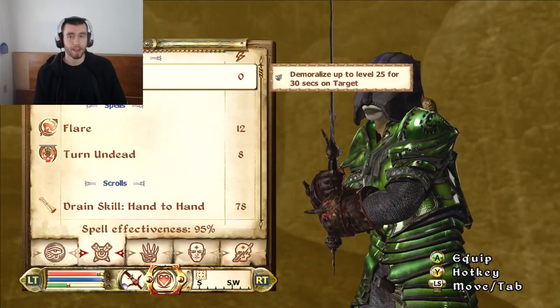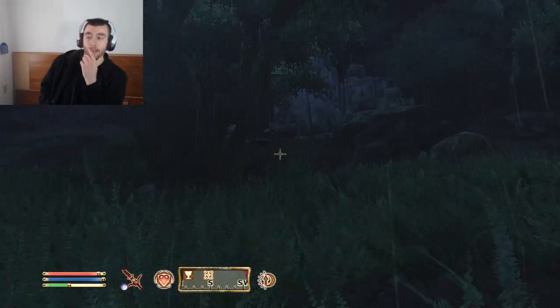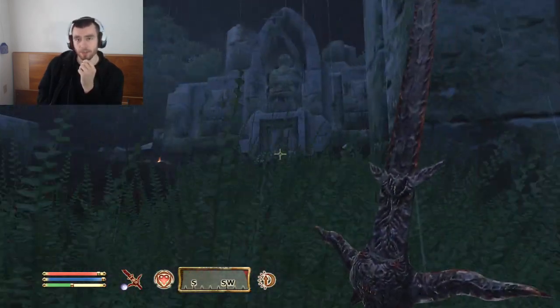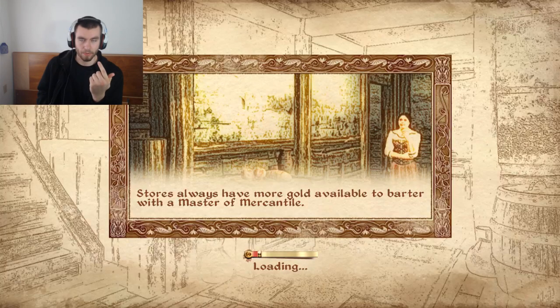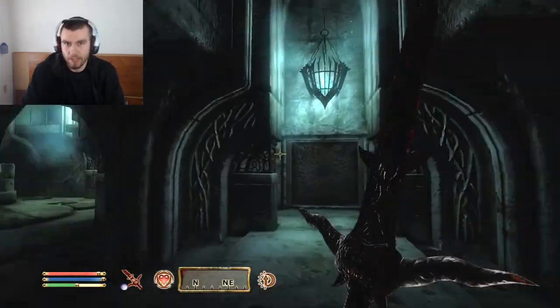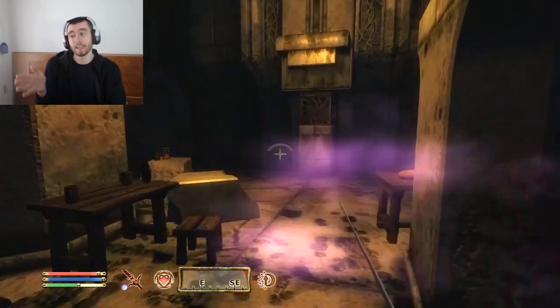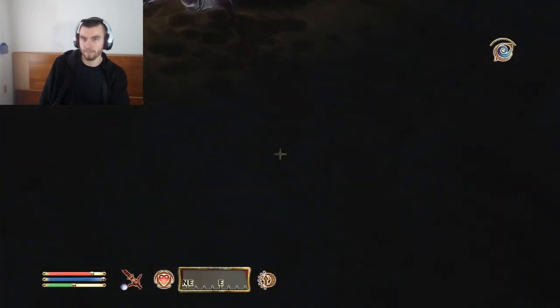If you have a single target, assassinate them so you deal with them faster and don't use as many repair hammers. If you have a bunch of targets, use the hammer. The hammer has a lot of range, like the claymore — use that range to your advantage. The hammer and the mace both have longer ranges than I thought. You could also use an axe, a two-handed axe. Use that range to your advantage because it keeps you safe and makes it so you don't need to tank as many shots.